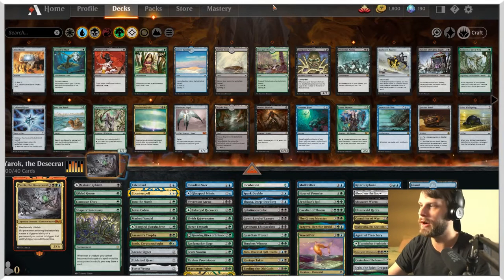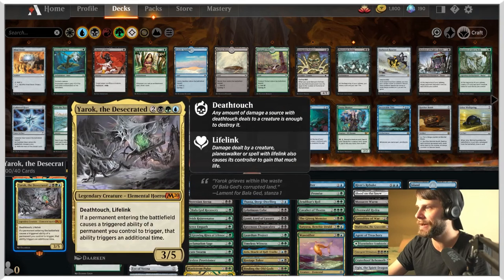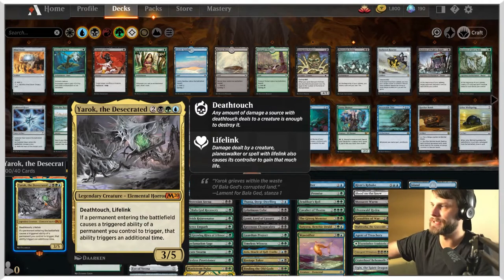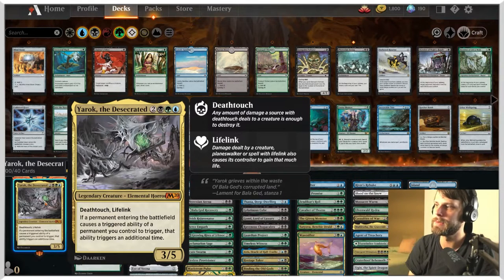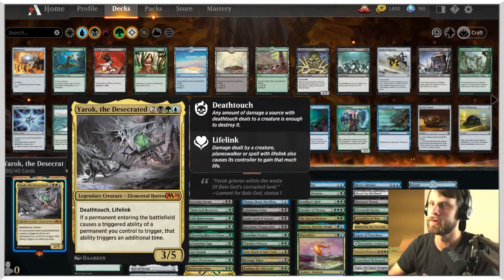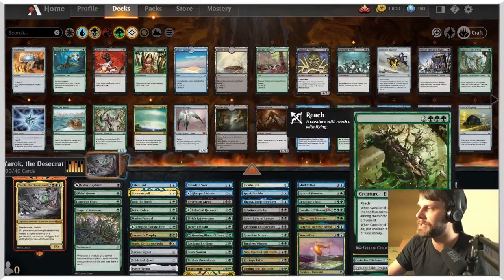Today we are talking Yarok. I have not tested this deck - this is historic brawl for the record. I know yesterday we were in just general historic, but today I thought we'd jump back into brawl. Yarok is one of my all-time favorite cards. I love this very, very much. It's a 3/5 for five, all five colors plus two, Death Touch and Lifelink. If a permanent entering the battlefield causes an ability of a permanent you control to trigger, that triggers an additional time. The idea is very simple - just stack a bunch of ETB effects and double up on them for tons of extra value.